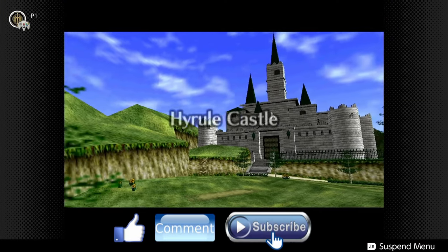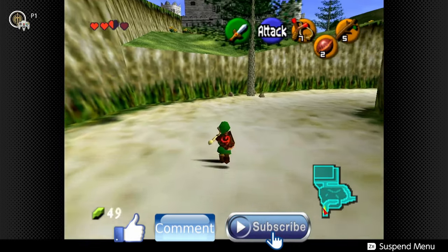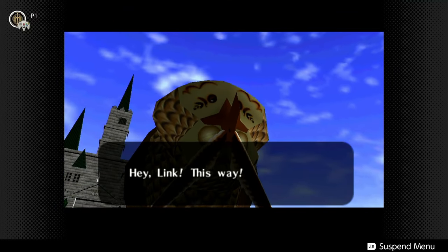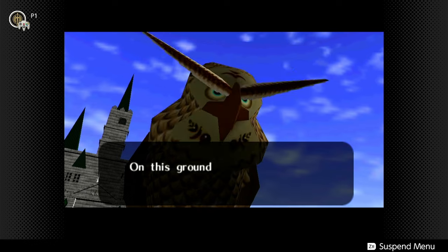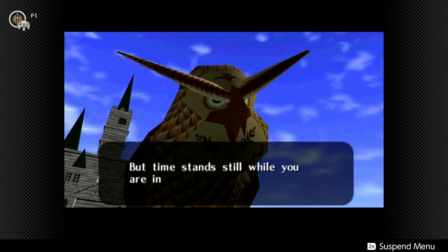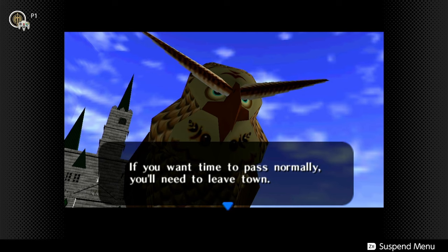So there it is — Hyrule Castle, where we will find the princess. Of course we're getting interrupted by this guy. 'Hey Link, this way. The princess is inside the castle just ahead. Be careful not to get caught by the guards. On this ground time flows normally, but time stands still when you're on Lon Lon Ranch or in town. If you want time to pass normally, you need to leave town.'